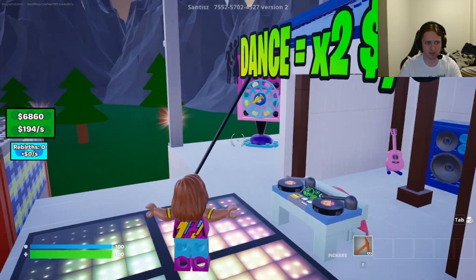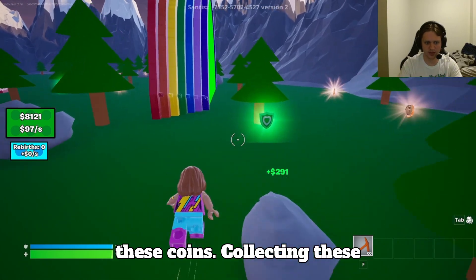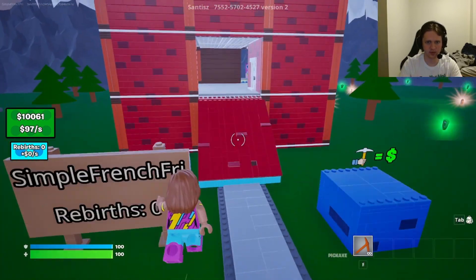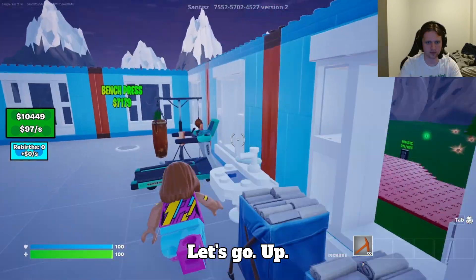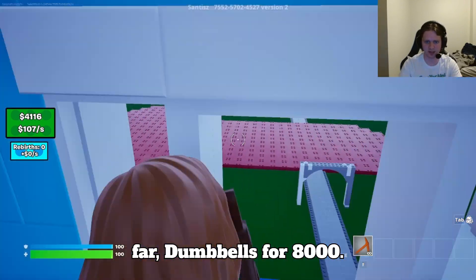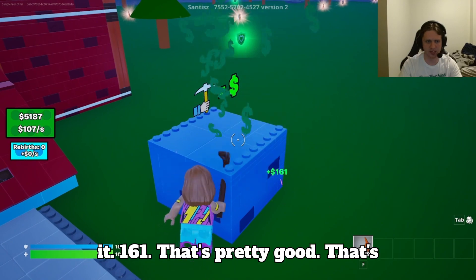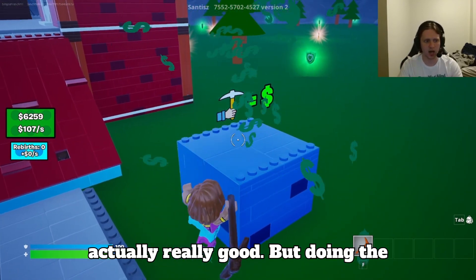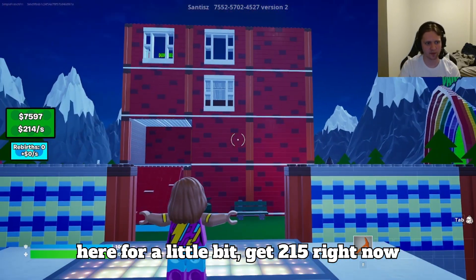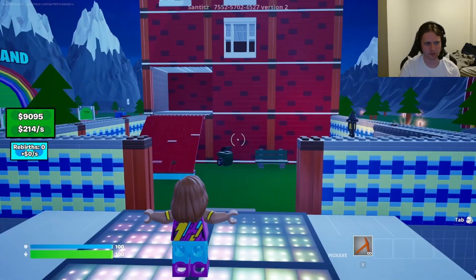I kind of forgot how much the treadmill costs — I think we have enough for it. Let's collect some of these coins. Got our bench press — we already have our treadmill. Looking good so far. Dumbbells for $8,000. Doing the dance floor would be better because it doubles our money, so we're gonna do that. We're gonna stand here for a little bit — getting $215 right now. Look at our tower: four floors so far, looking good. I feel like the next upgrade is gonna be the next floor.